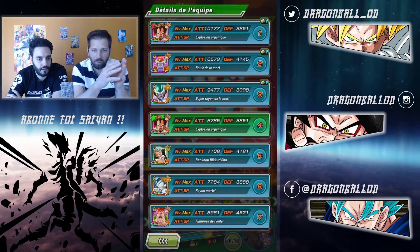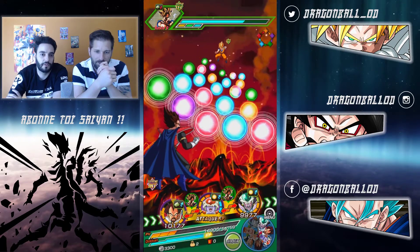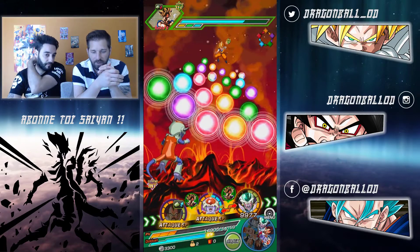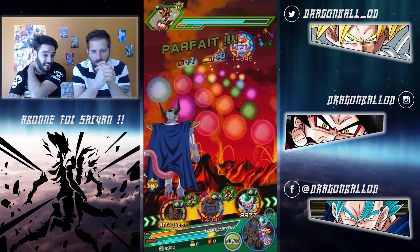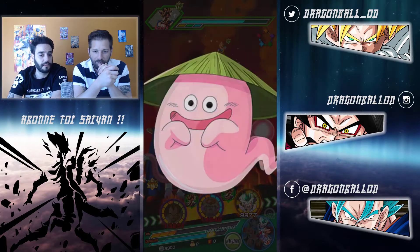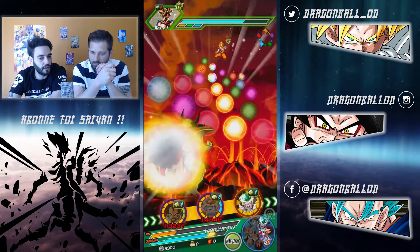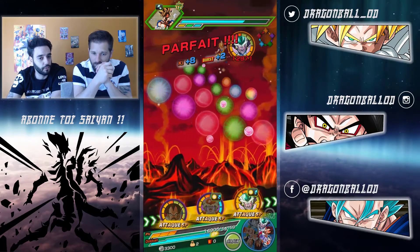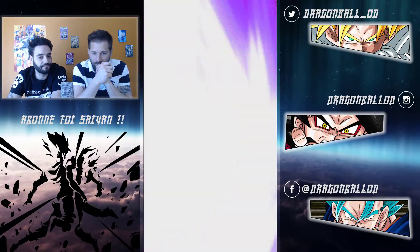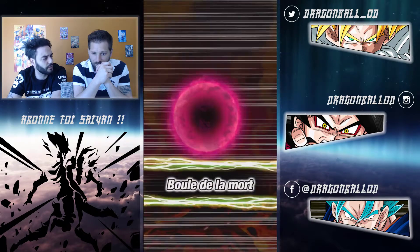C'est vraiment un combat fait sur la longueur. Faut pas vous dire 'je vais torcher ça en 2 minutes chrono', c'est impossible. Là, on a une équipe relativement pas mal, tout le monde est SP15, et ça prend quand même du temps. On a quand même eu un sacré bol - il nous reste 259 HP. Vu les restrictions, on n'a pas assez de persos pour faire une équipe full. Sur les 7 persos, en comptant l'ami, on en a 4.